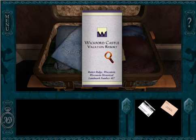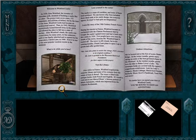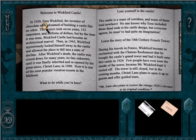There's a pamphlet for Wickford Castle in our suitcase. This is where we're staying — a ski resort in Butter Ridge, Wisconsin, built by Ezra Wickford, the inventor of chocolate milk. The project took seven years and millions of dollars, but by the time it was done, Wickford Castle had become an architectural marvel. After Wickford's death the castle was closed down, now reopened by his great niece, the current owner Christie Lane, making it one of the most popular vacation resorts in the Midwest.